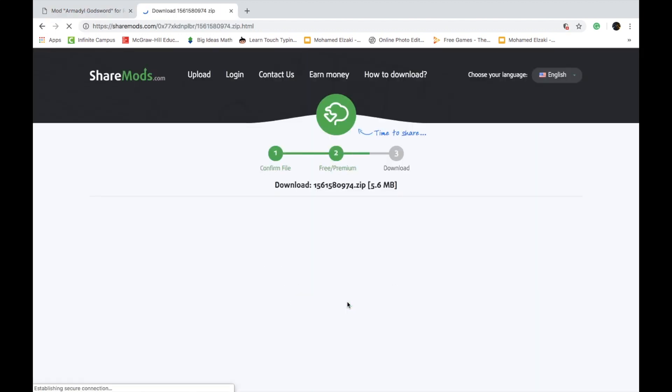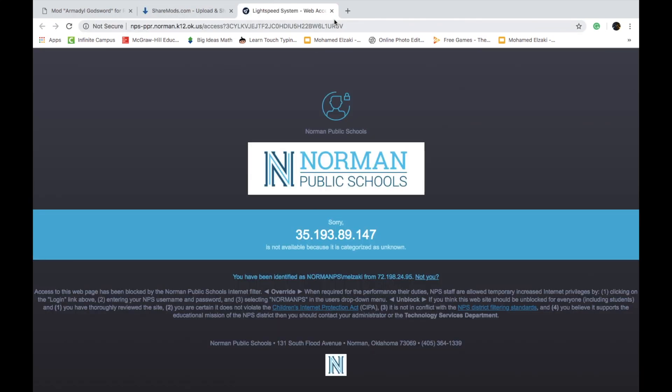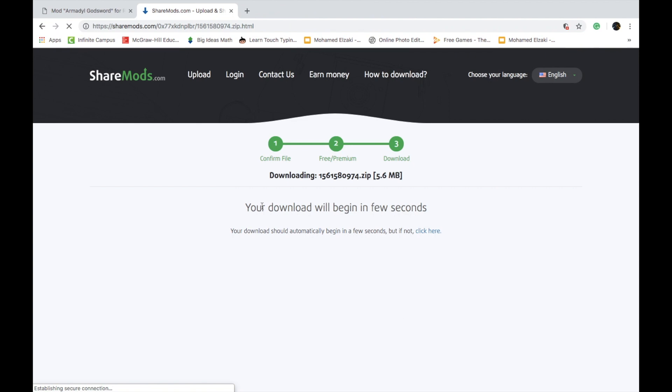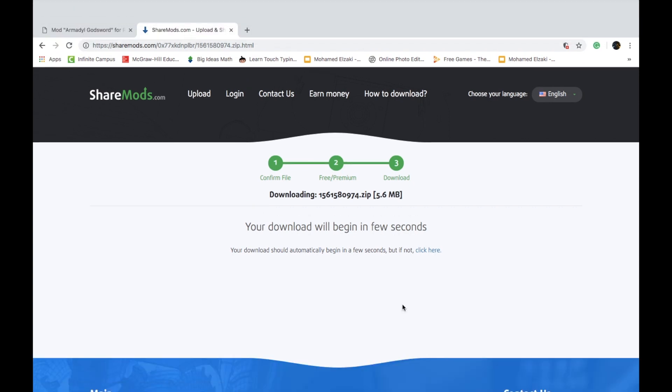Confirm. You can do Premium, but I wouldn't recommend it — let's just go with Free Download. Wait, and if it does take you to another page, just close it out and go back to this page, and it won't happen again.